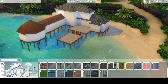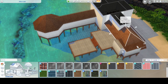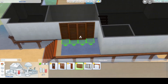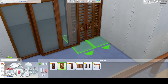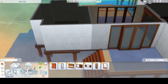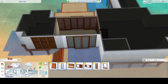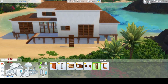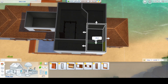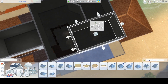I put some shelves in this house and I forgot to put clutter on them. Like straight up forgot. There are so many empty shelves and I only realized when I went to edit the pictures. I didn't see anything wrong when I was taking the pictures, but then I put the pictures into Photoshop and I looked at it and was like, oh yeah, something's missing. I don't really feel like going back to the game, so there's no clutter — you'll have to edit it yourself if you feel like it.